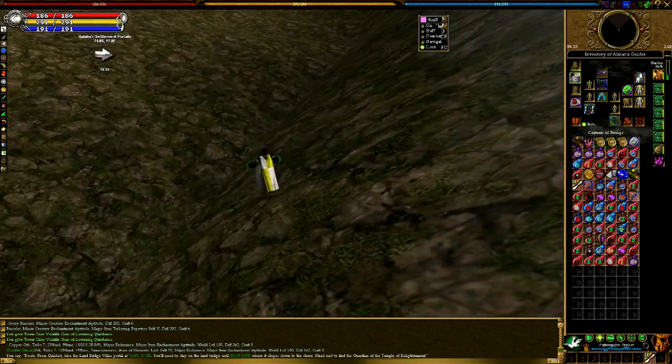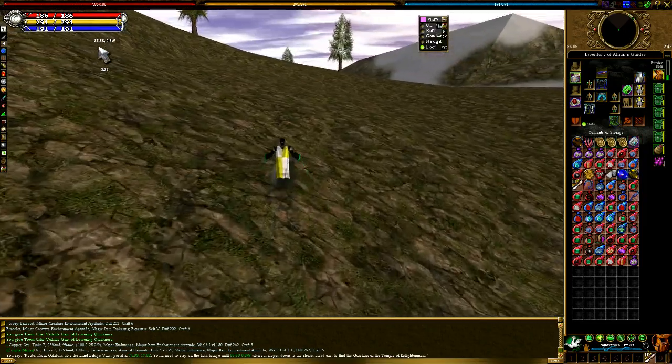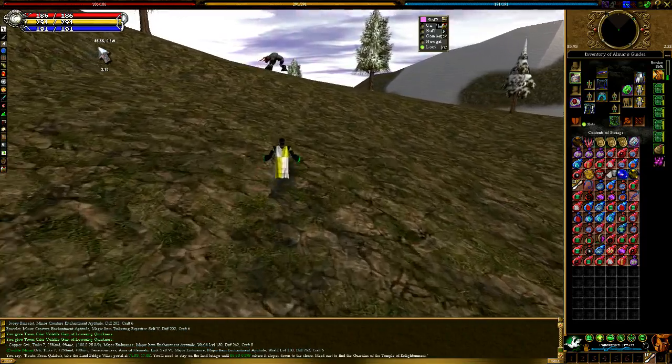Once you take the Land Bridge Vistas Portal, you want to start running northwest. If you copy and paste the route into /say, you'll have the coordinates in green which you'll be able to click on.